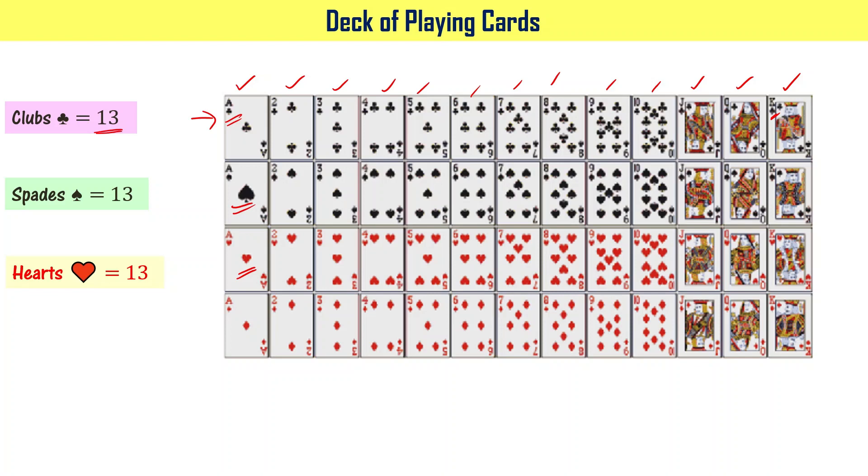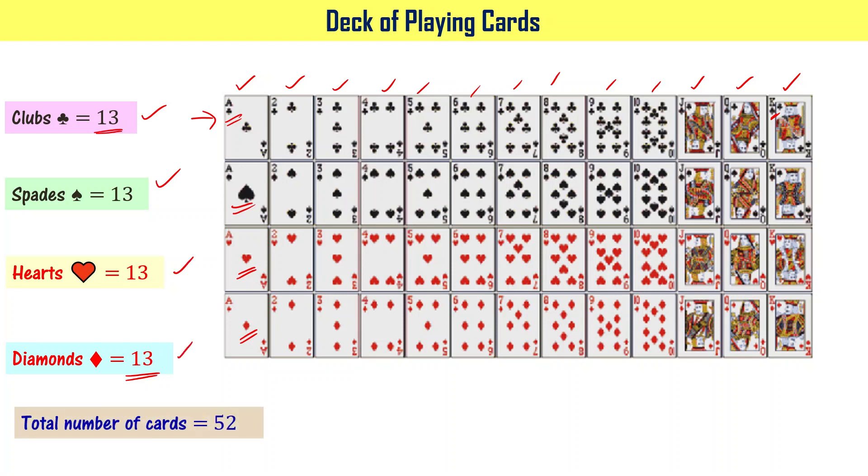Hearts: 13. And this particular symbol is called diamond. Total 13 diamonds. Diamond cards are red. Total red cards: 13 plus 13 plus 13 plus 13, that is 4 times 13, which is equal to 52.